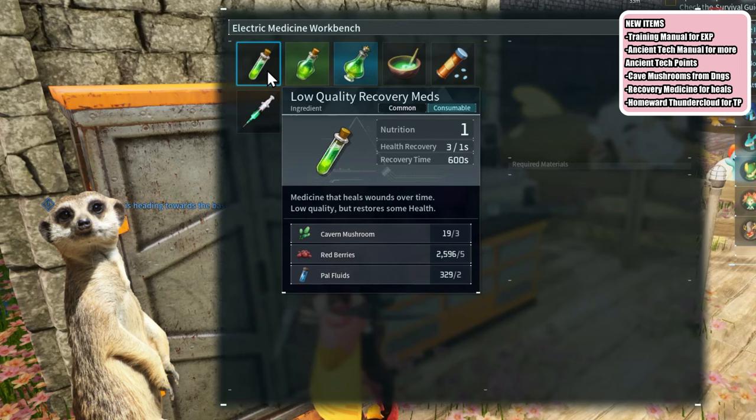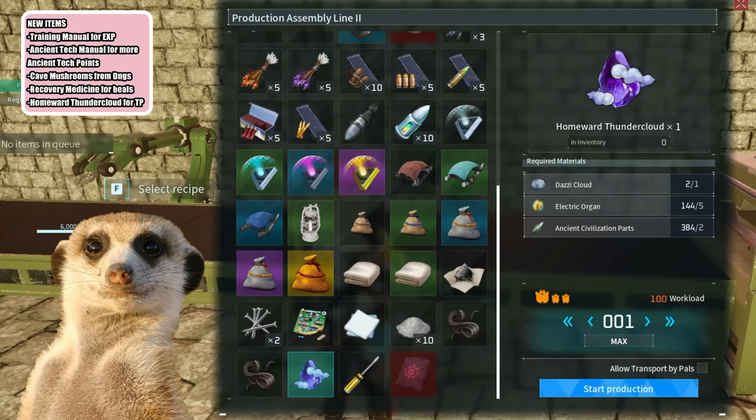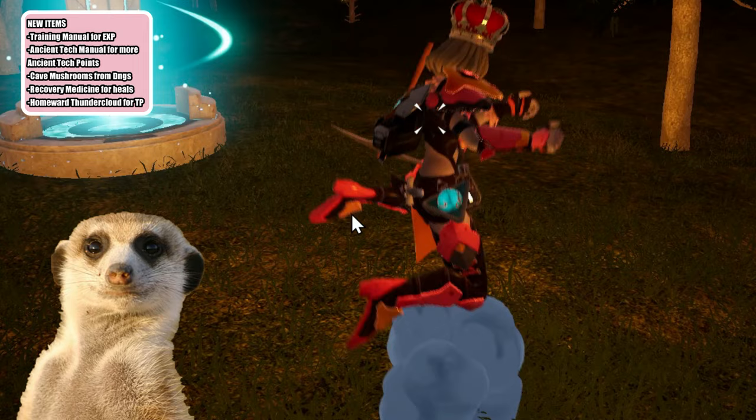This medicine will slowly recover your HP over time. There's also a new item called a homeward thundercloud, which instantly teleports you to your nearest base. But you can't use this item in dungeons and towers.